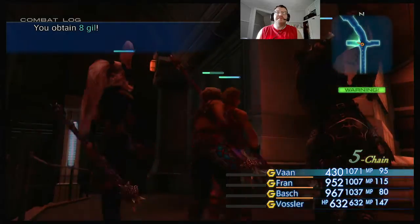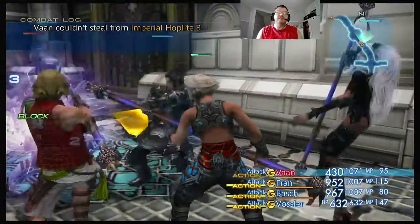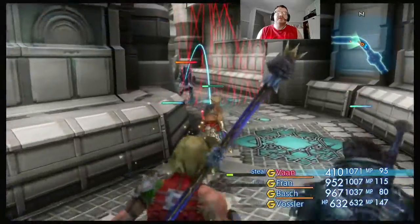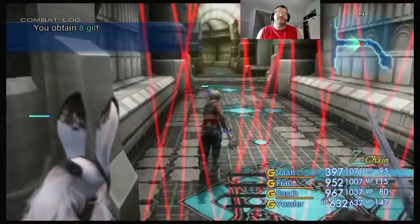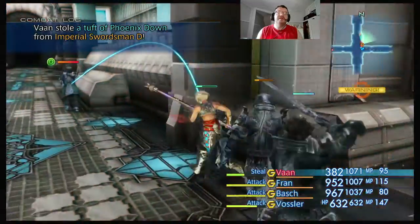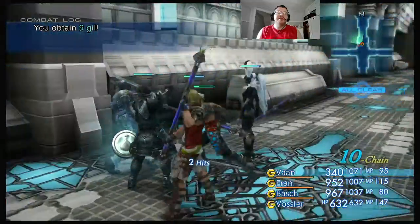Solo Imperial Swordsman B — attained 8 gil. Nothing over there. Set off the alarm again — that time I had to do it. I just wanted to go all the way back around. Still tough to get a Phoenix Down from Imperial Swordsman D. Attained 8 gil. Stole an antidote from Imperial Magus B. Attained 7 gil. Stole a potion from Imperial Hoplite C. Obtained 9 gil. Obtained a potion.